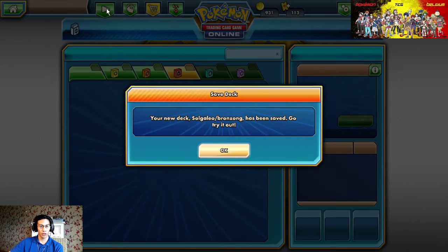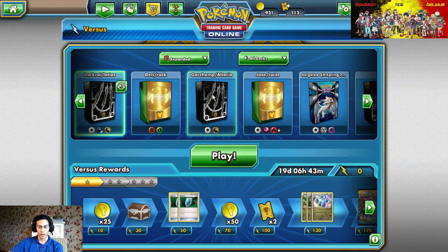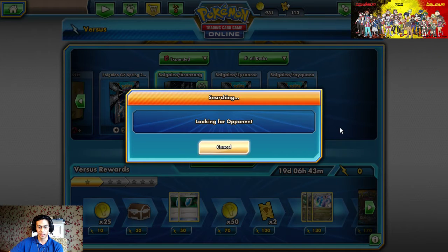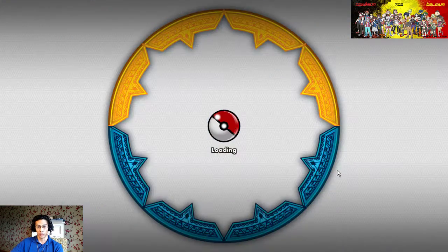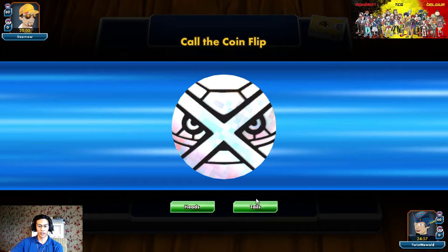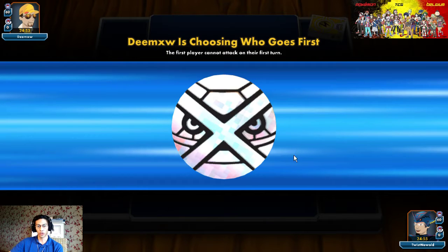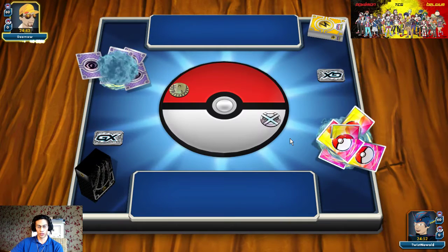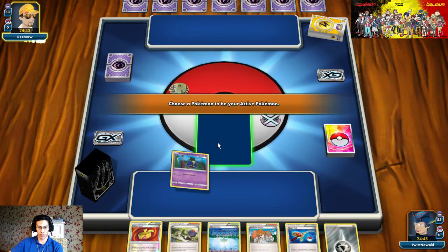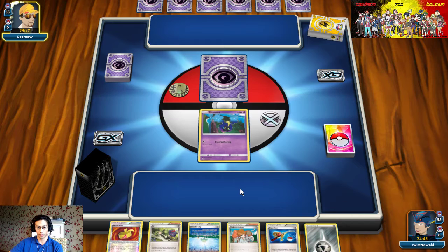We're doing a best of three like the first video. Let's go play versus in expanded format with the Solgaleo Bronzong deck. My opponent has advantage against me going into this game. I lost the coin flip so my opponent gets to choose who starts first. I'm happy with this hand - I can see a Muscle Band, a stadium, energy, and a supporter I can use this turn.